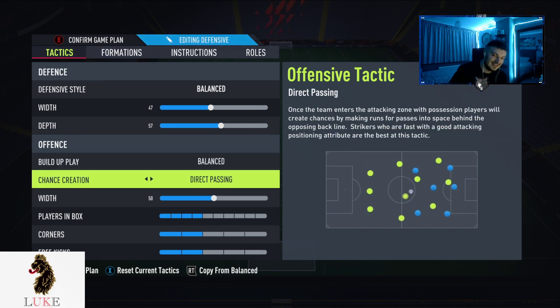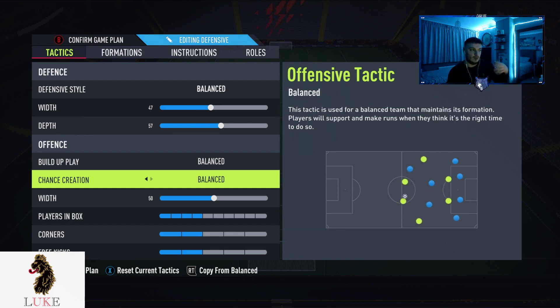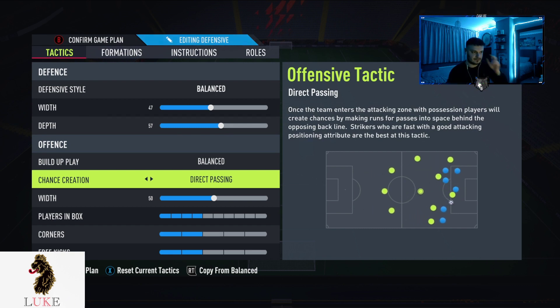Direct passing is back — it is well and truly back, better than ever. I find it super overpowered. I don't know whether there's been a soft patch, but for the last month or so direct passing felt nerfed, and now it's back. Direct passing means that once the team enters the attacking zone, players will create chances by making runs for passes into space behind the opposing back line — strikers who are fast with good attacking positioning are best. Your team will likely get in behind.